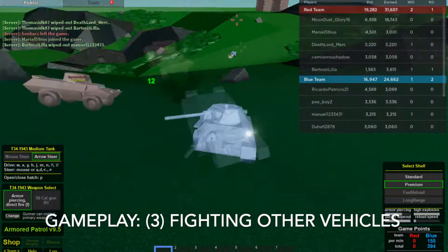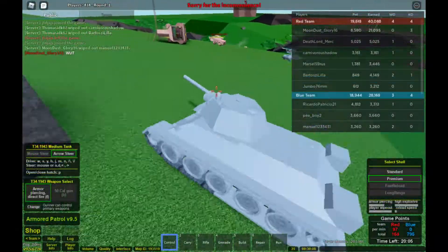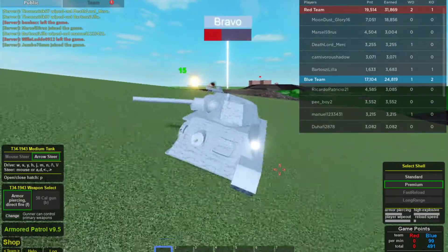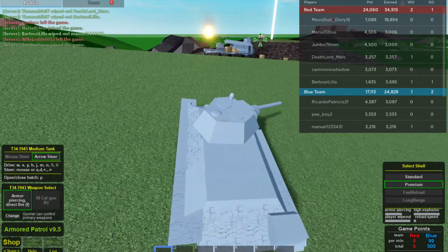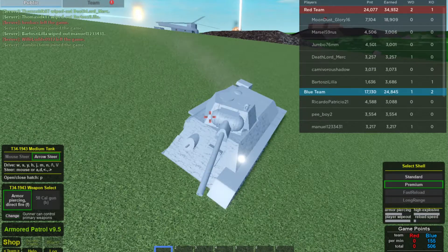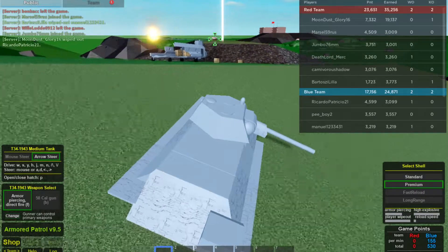Next, let's talk about fighting other vehicles in the T-34. It's quite comfortable because you can sometimes outmatch them with your rate of fire and hit points. Say you're fighting a vehicle that's behind a hill and capping a base — here's a trick: Step one, show your turret above the hill so you can shoot over it. Step two, aim at the target and fire. Step three, after firing your gun, duck back down quickly to be in cover. You can do this multiple times until the enemy is destroyed or backs out of the base.